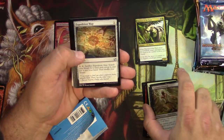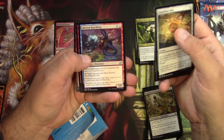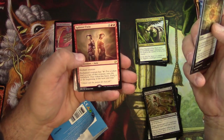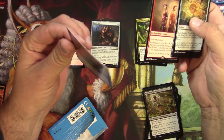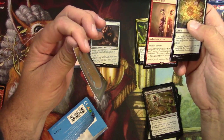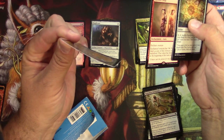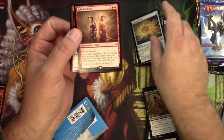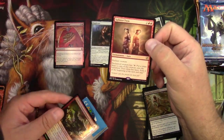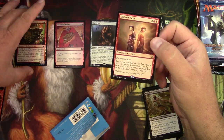Uncommons: Expedition Map — that's a good one — Bestial Menace, Shrewd Hatchling, Splinter Twin. Will it ever be unbanned? And this Viashino Slaughtermaster is fully Pringled — it's like twisted. Even if that was a piece of wood at Home Depot I would put it back. Splinter Twin — two and two red enchantment aura. I'm gonna have to put that in its own pile because it will not lay flat.